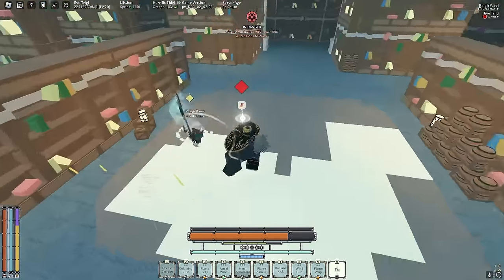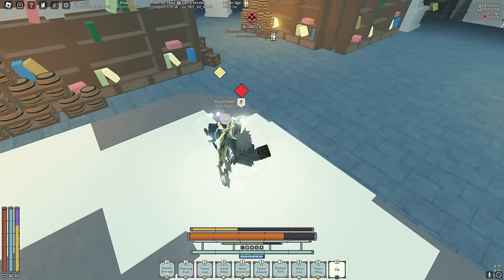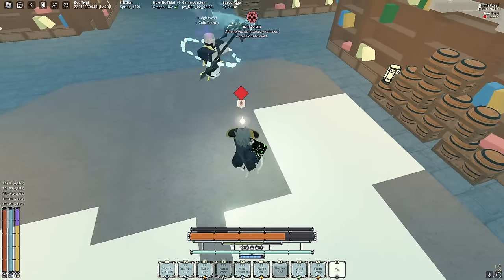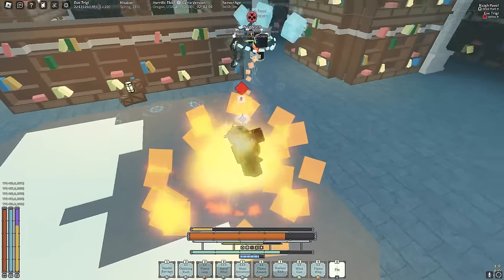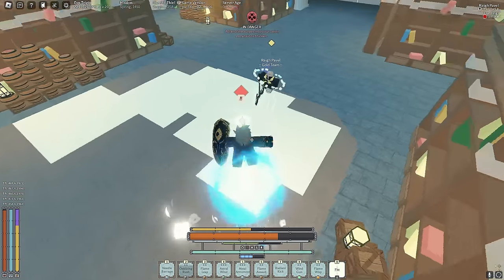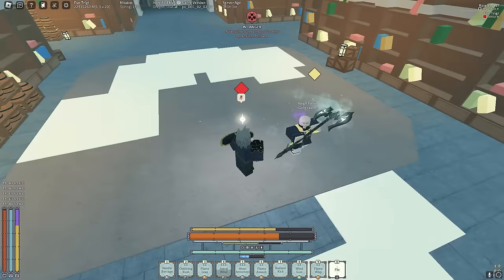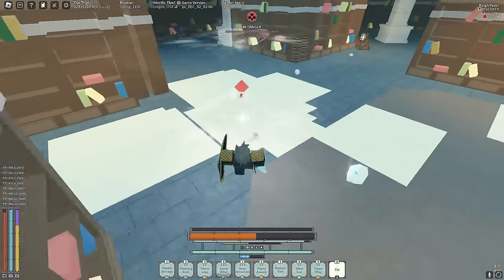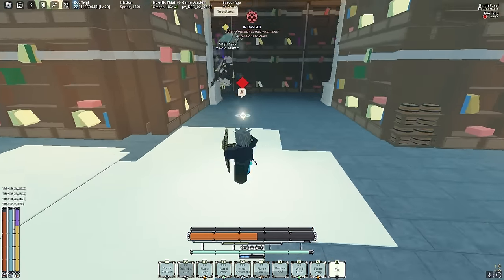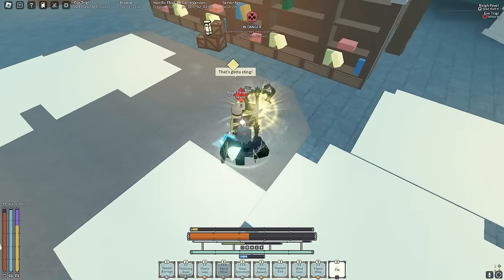Boom. Hopefully when we defeat this guy we get 1300 ELO — Godseeker is 2000 ELO so we're getting closer. In these past four matches I got about 100 ELO, so at this pace we're doing numbers. He has Ice Cubes now so I'll play from range to predict it. He got block broken — let me vent him off to get rid of his clones. I didn't know you could vent people to remove clones until fairly recently.